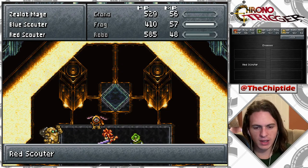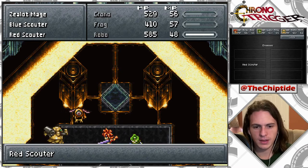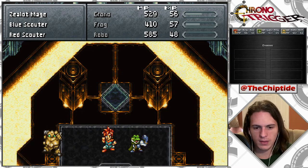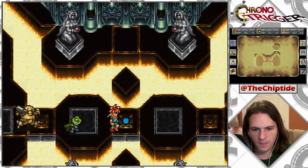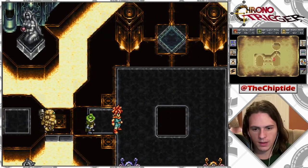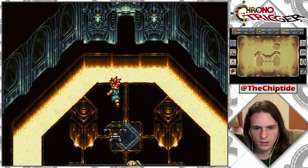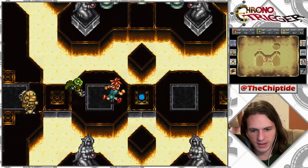I really should, next thing we find — what are they called? Little save point things. I really should grab Luka, because there are quite a few of these red guys in here. Was there nothing up there? Great. Very good. Fought those guys for no reason. Love it.